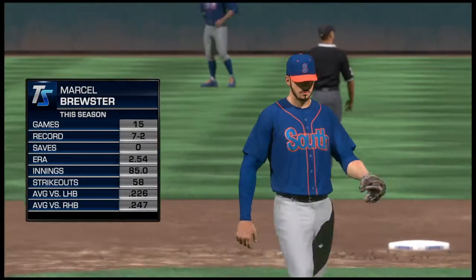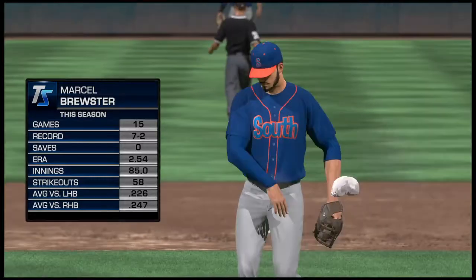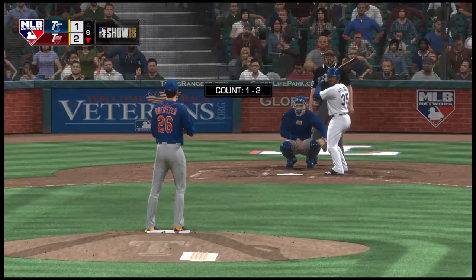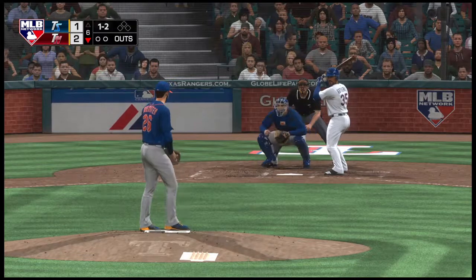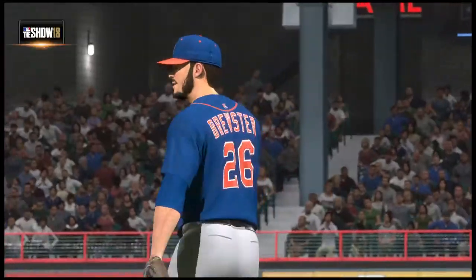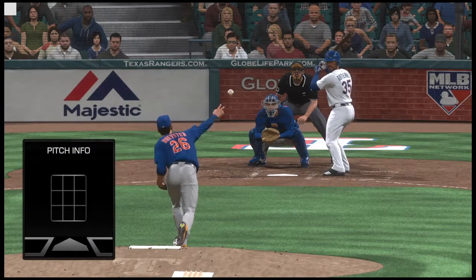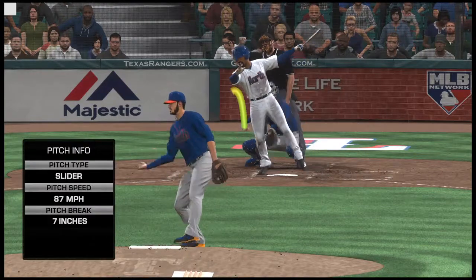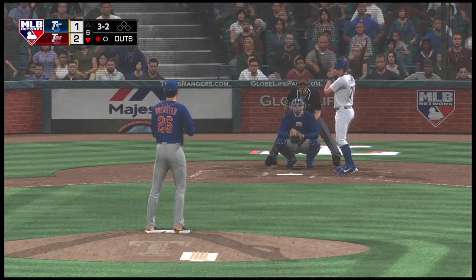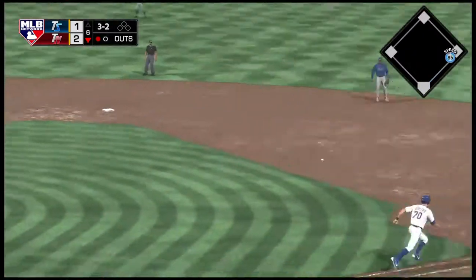Marcel Rooney Brewster enters to do the pitching in the bottom of the sixth. Carlos Gutierrez will look to follow up the two-run homer he launched over the wall last time up. A swing and a miss on a ball way out of the zone — there's one away. I have to give credit to him on the mound for not letting that previous pitch get him — he didn't get the call but I love how he came right back with another good pitch and got the punch out.